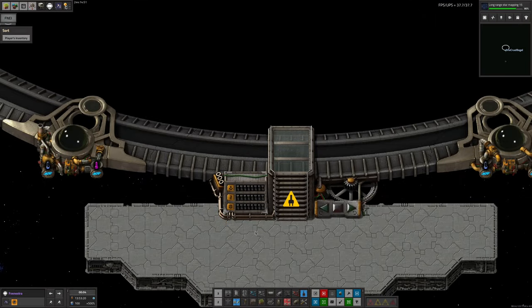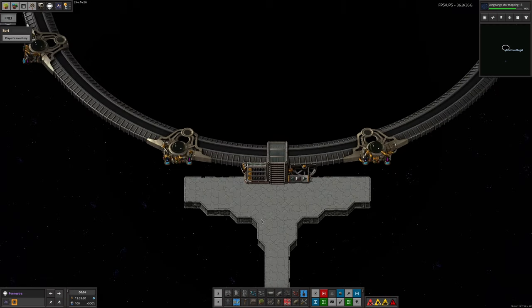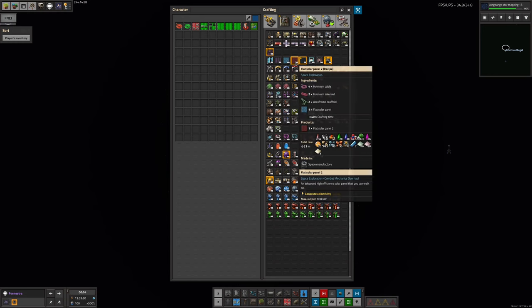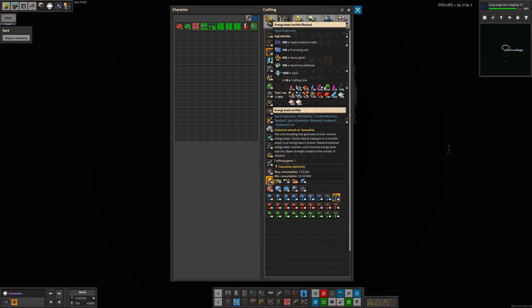This is going to be interesting because we're going to need to generate 10 gigawatts out here in Fenestra, and there's no real easy way to do that. You can't use solar because there's no sun out here. You can't use a beam receiver because you only get 0.3% beam transmission efficiency all the way out to Fenestra, so you'd need so much power at the source that it just wouldn't be practical.